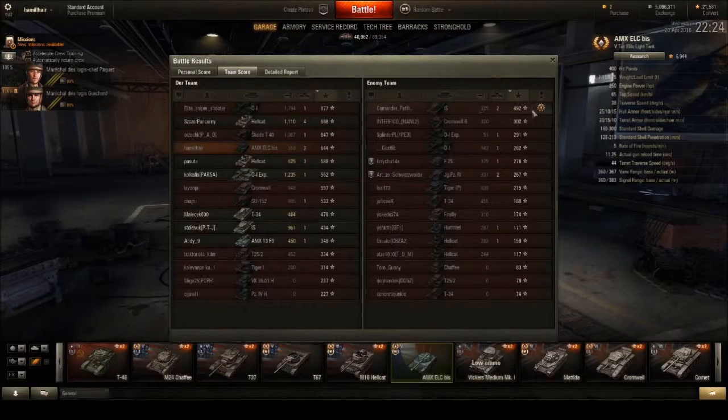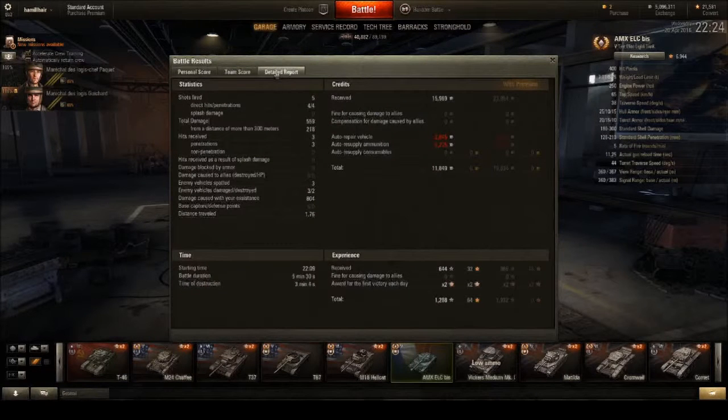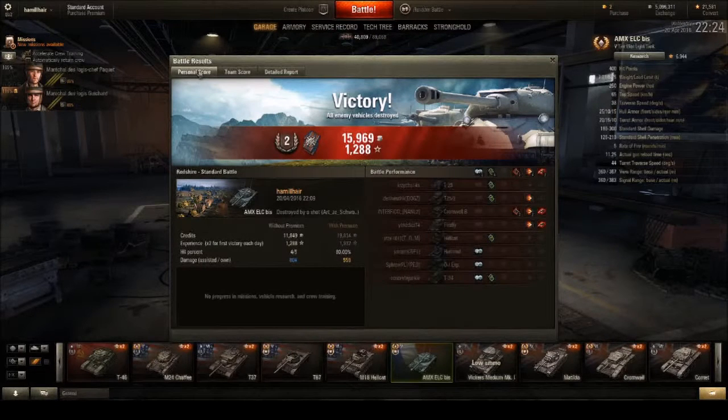The IS on the other team managed to get a High Calibre award, so he got lots of damage — he did well, he was the one who nearly killed the OI. The other team did well overall. Although we still had 6 survivors, I would not knock them at all — they played very well. I made 11,000 credits profit overall. Thank you for watching this game. If you have any comments, suggestions, insults, or anything else, feel free to leave them in the comments. I promise that I might think about reading them. Thank you very much for watching.